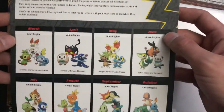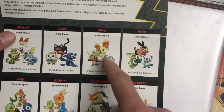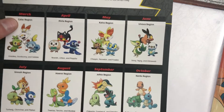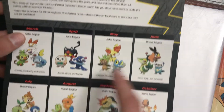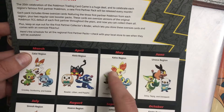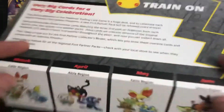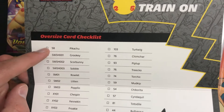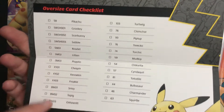So like I was saying — March, April — going all the way back to Kanto. So yeah, I was right: Kanto, Johto, Hoenn, Sinnoh, Unova, Kalos, Alola, and Galar. You could check that off — check off that one, that one, that one. And then we get to go through all of them.